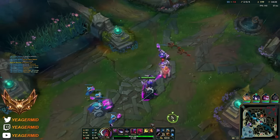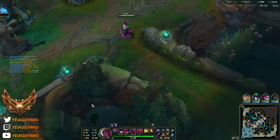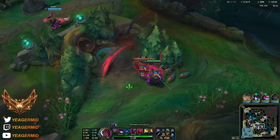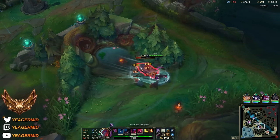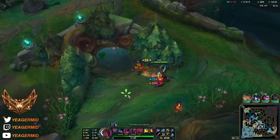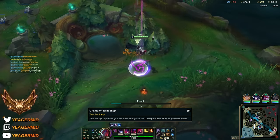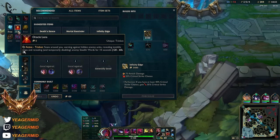These minions die pretty fast. Let's get out of here. I'm also gonna take away the jungle camps - that is also something you should be doing, unless your jungler pings you back, in that case of course leave it. And then we reset so we can get back before the drake spawns. I'm gonna pass through here so if something happens mid I can be there faster, or if something happens bot I can also be there faster.